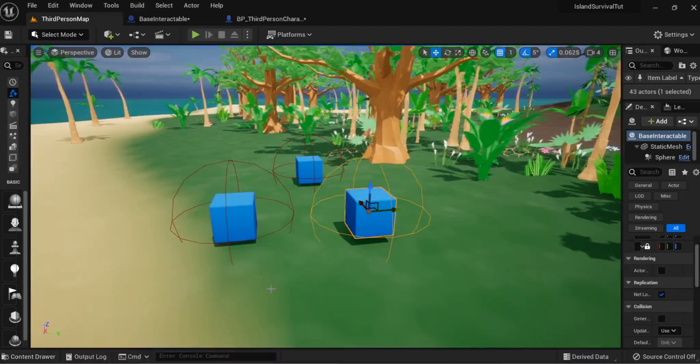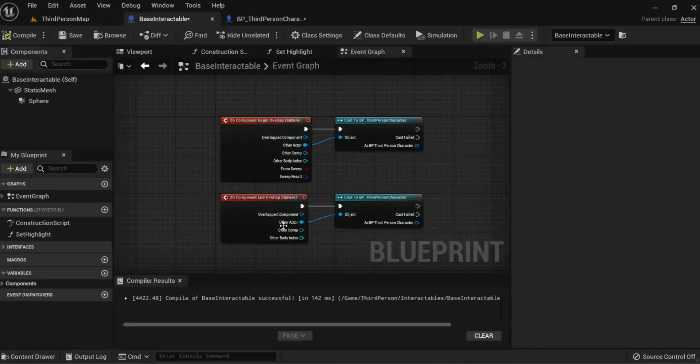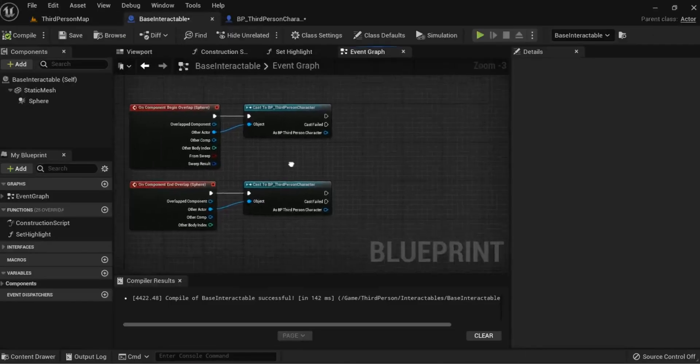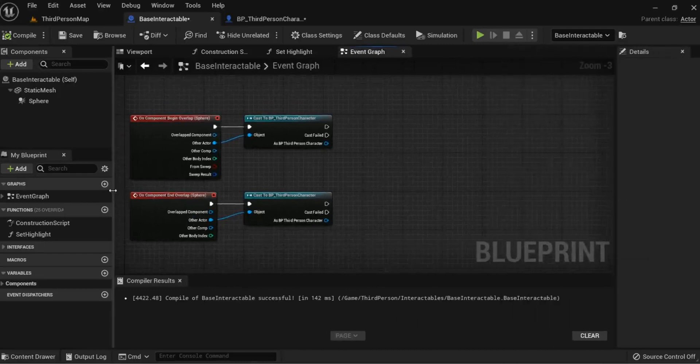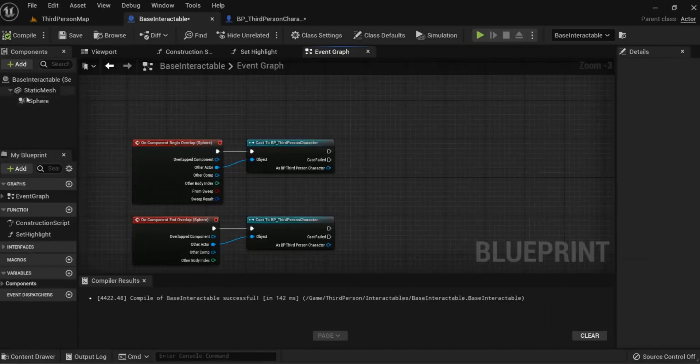Because we are only going to be picking up crafting materials we don't need to do anything too crazy in the sense of making actual inventory items — that will come when we actually want to start crafting things. I found a lot of very complicated tutorials on this but actually it's very, very simple.